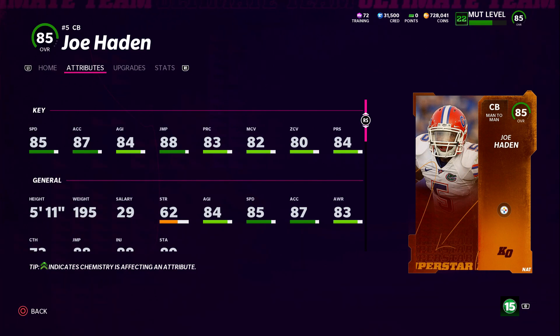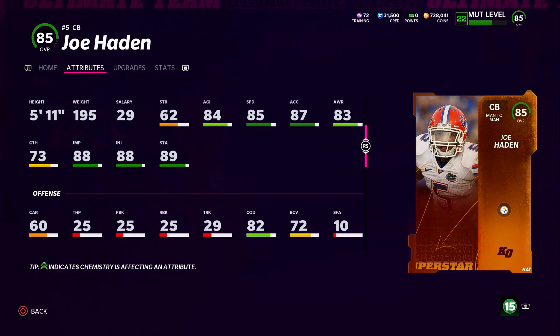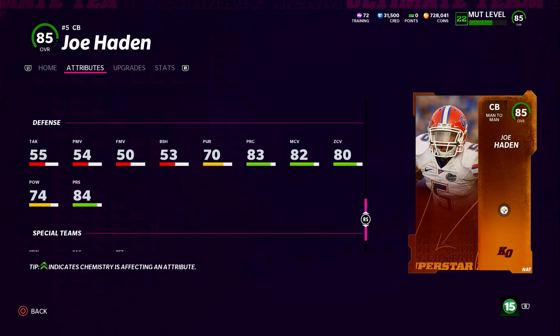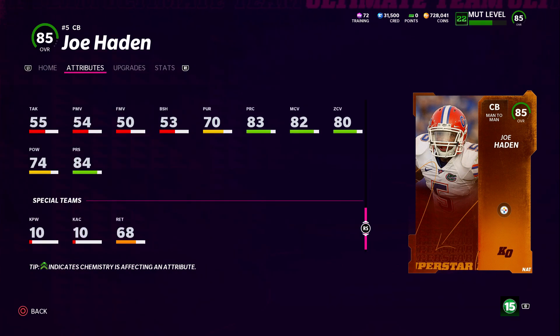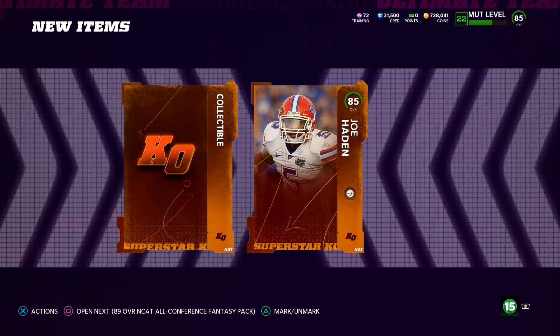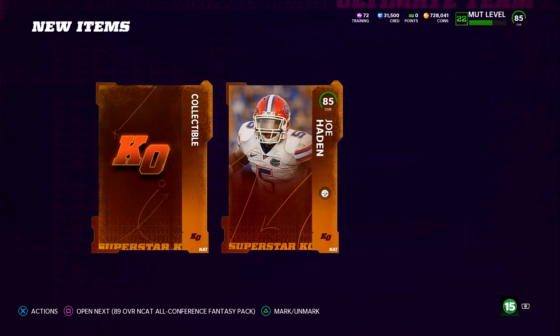He has 85 speed, 87 acceleration, 88 jumping, 80 zone coverage, 82 man, and 84 press. He's not the greatest card in the world but it might be good for people who don't have many corners. You could probably put him at corner three — I don't think he's gonna get beat over top, and you're looking at about 87 speed, so it's not too bad especially on a theme team.